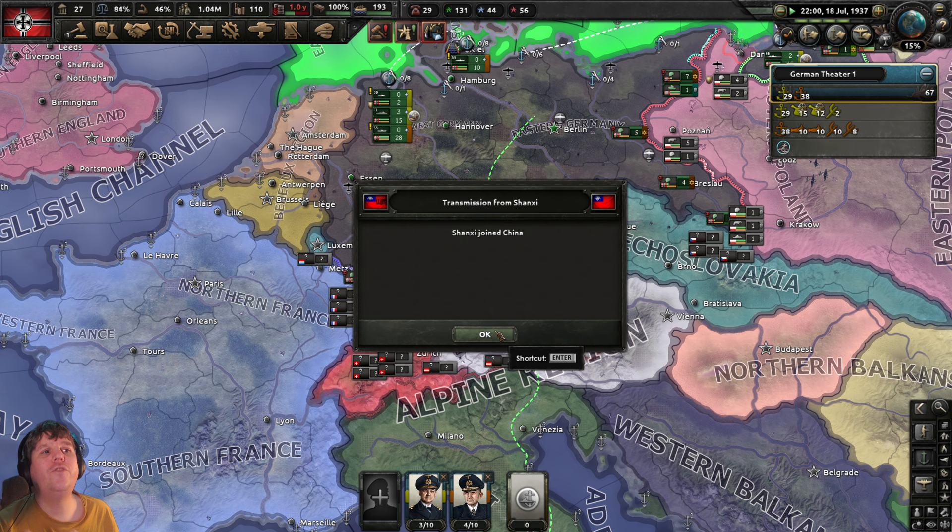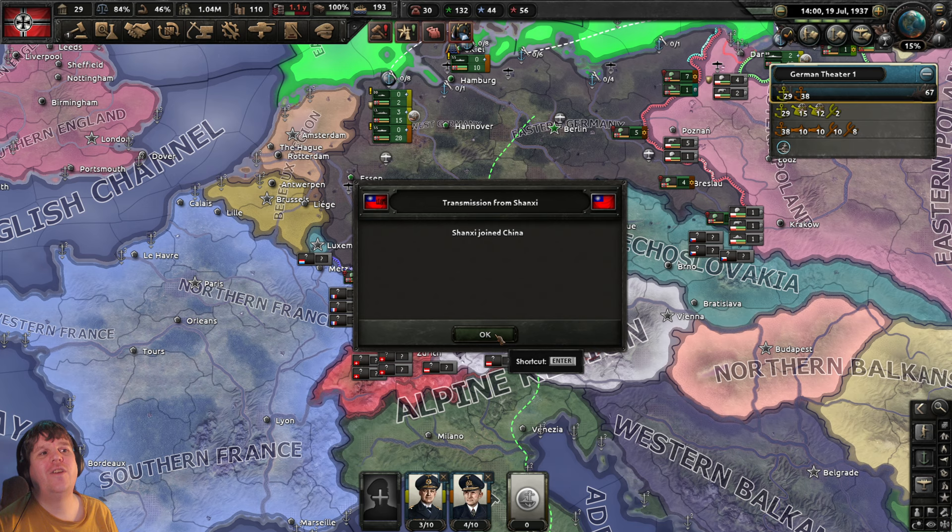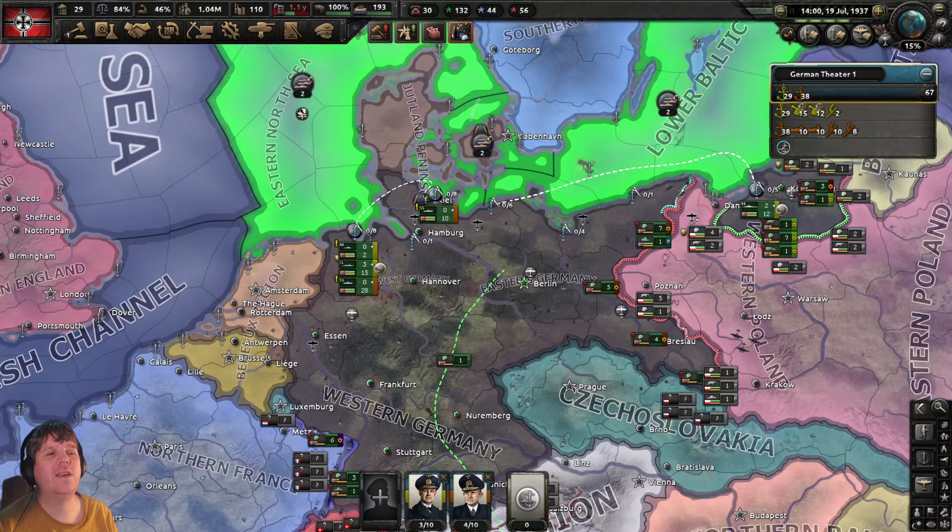F2 — Shanghai joins China. The Marco Polo incident — Japan and China, interesting times. Shanghai or Shanghai joining China — I thought they were already together, but if they weren't before, they are now.